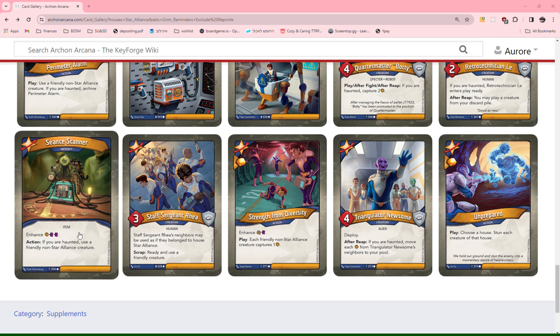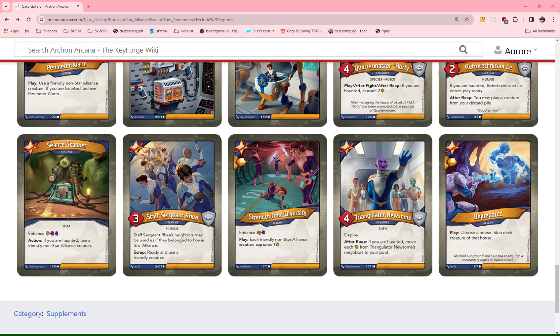Séance Scanner: enhance — Amber, Sloppy, Sloppy. Action: if you are haunted, use a friendly non-Star Alliance creature. That's a very solid card. I give this a 1. It doesn't have an immediate effect, but the pips are really nice, and using an out-of-house creature is a pretty good effect on its own.